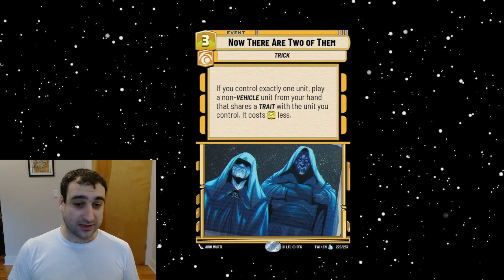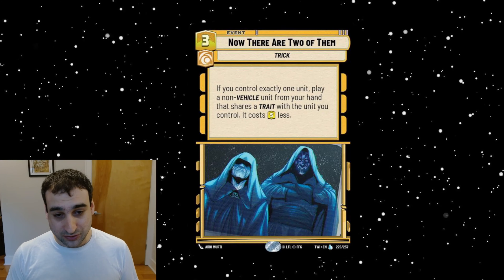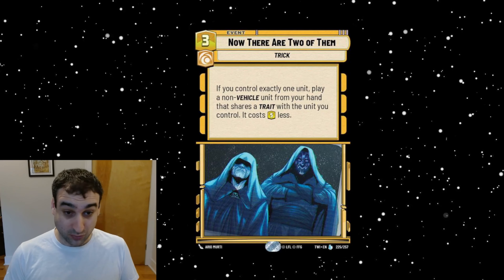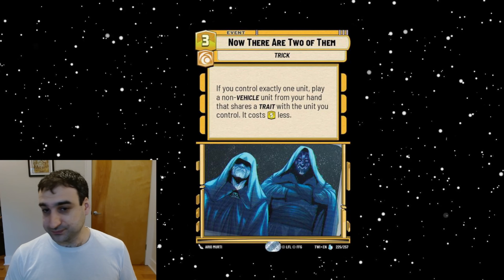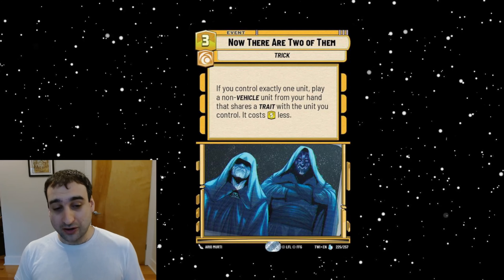Multiple restrictions, but your ceiling is a lot higher because you permanently keep the unit. The unit also doesn't come in ready, so you're not getting immediate value unless you cheat out something with Ambush. Let's think about what you could do: Jabba the Hutt is an Underworld unit. Play him on four — on turn five with five resources, you can now play Maul from your hand if Jabba is the only unit in play. That's a two-resource cheat, and actually one less because of Jabba, and then you get Maul who can pour damage onto units.